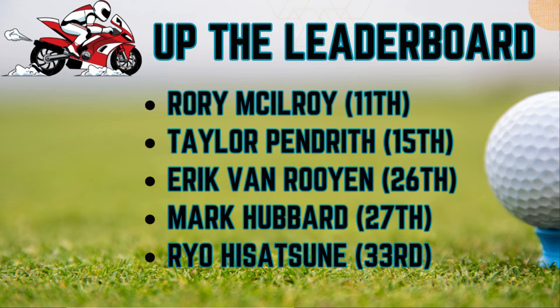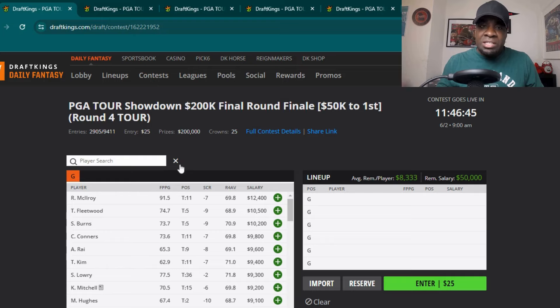Outside the top 10: Rory McIlroy is lurking in 11th place — with no pressure and one round left, Rory can go seven, eight, or nine under and end up T3 or better. Taylor Pendreth is in 15th, EVR in 26th, Mark Hubbard just outside, and Hiatsuni in 33rd place.